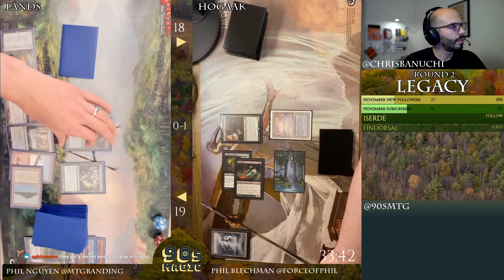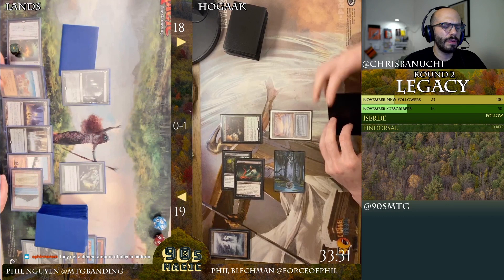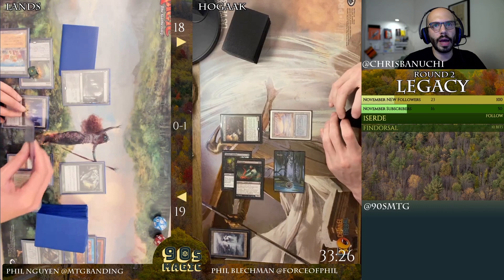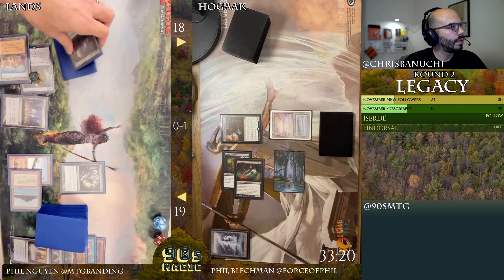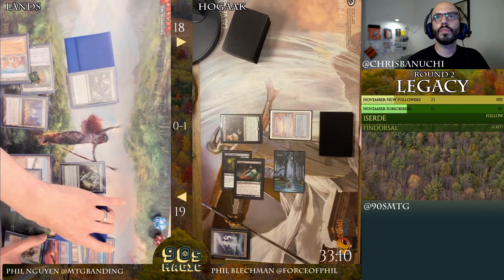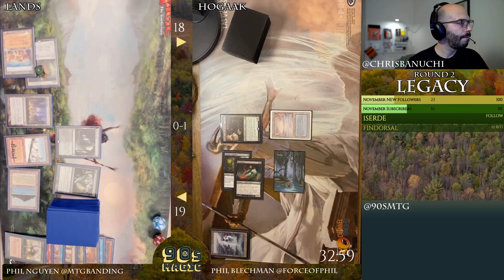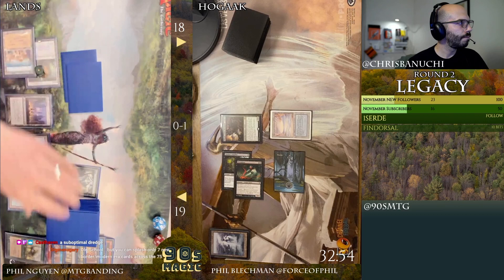Life from the Loam targeting Verdant Catacombs, sure. Yeah, I've been playing a bit of Historic here and there — so little that now I'm like Gold or something, they degraded me so far down the ladder between months. Trade routes, well cut Exploration, Crop Rotation. Hogak's gonna hit hard. Play a first land for turn. I'll crack, I'll go to 18.